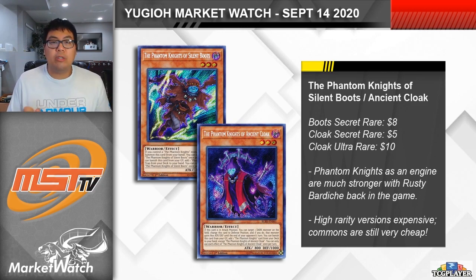However, for the higher rarity, harder to find versions, you will have to pay up a little bit more. Secret Rare Boots are quite expensive at $8 each, though the Super Rares from Wing Raiders are pretty cheap as well. And then with Ancient Cloak, the Secret Rares are actually only $5 or so, because the original print Ultra Rares are harder to find and harder to pull, sitting now at around $10 each. One other card worth noting that isn't pictured here is Ragged Gloves, which we talked about last week — a card that only has the one holo version available as a Super Rare print from an OTS tournament pack, which is actually up to $13 each as well.